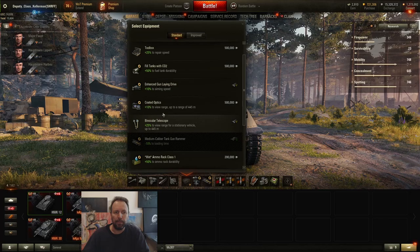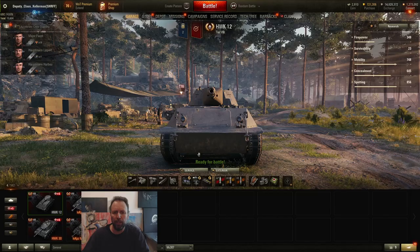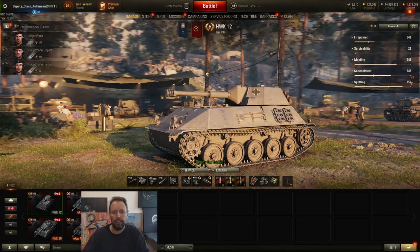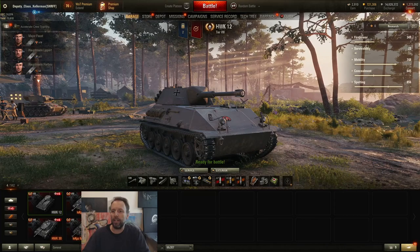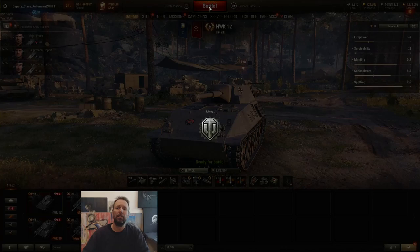Actually, the Hawk 12 - maybe I would play this one. I have played this one and I didn't think it was that bad. Let's put optics on there. So why does this thing have such a low win rate? Let's check it out. Camo, exterior camo - it happens automatically in this account. 500 meter view range. Oh, that's good. Concealment 32% - that's pretty good. Let's play the Hawk 12.